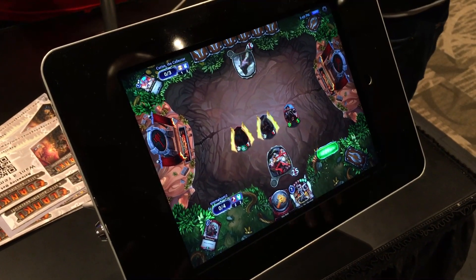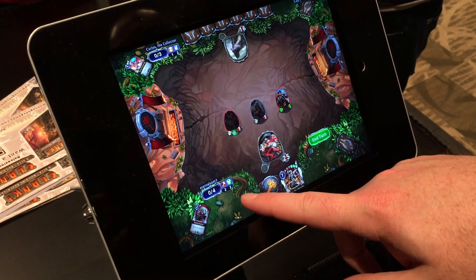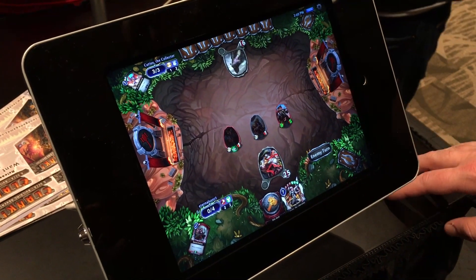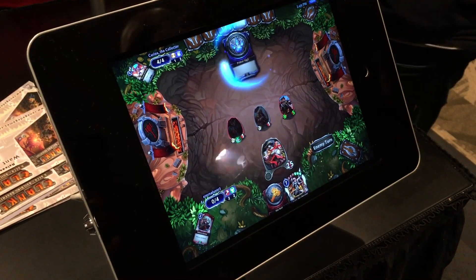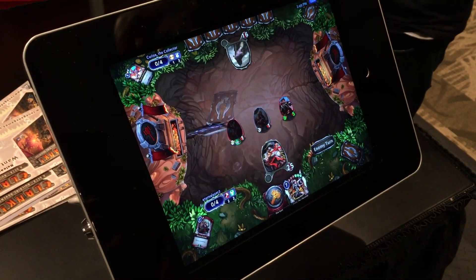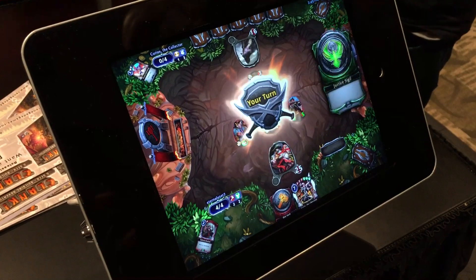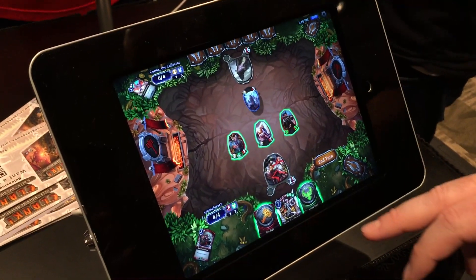There are five factions in Eternal. Right now we're playing a Fire Justice deck, and the AI is playing a Time-Primal deck. The other faction is Shadow. When building a deck for constructed play, it's 75 cards and you can combine all five factions. There are no restrictions — players can build and combine anything they want.